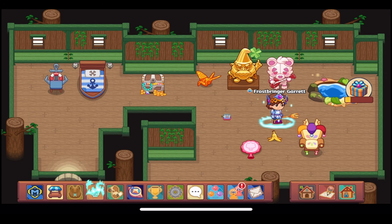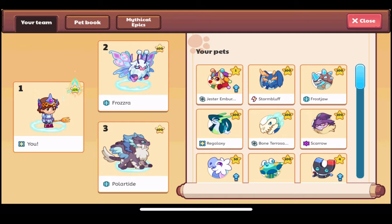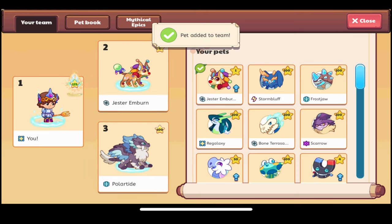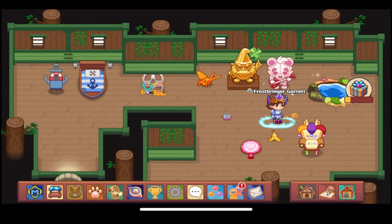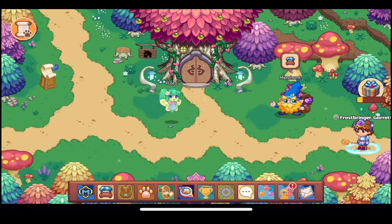Speaking of Jester Emburn, let's go check it out in our team collection. We have a level one Jester Emburn available for our team. It is a physical pet, which is surprising because regular Emburn is a fire pet — they're usually the same element, but not this time. Let's add it to our team. I love the colors and the green ball at the end of its tail — it looks so cool.